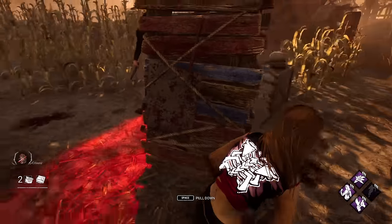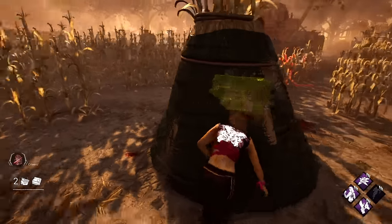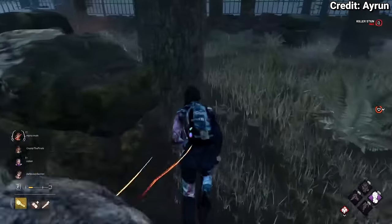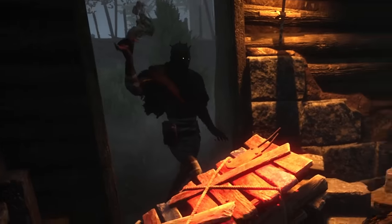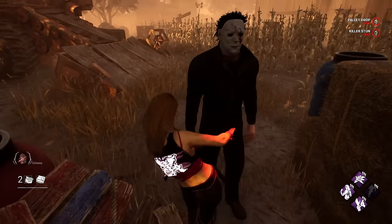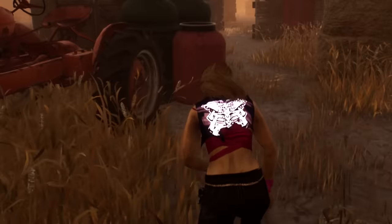Dumb tech is when you stun the killer and vault into them to either sit at their feet and hope they take a minute to get their bearings before slapping you, or just run around the loop again, making the killer contemplate their life choices when they end up slashing the pallet out of pure panic not knowing where you are — testing the killer's big brain to see if they can out-done-tech the done tech.